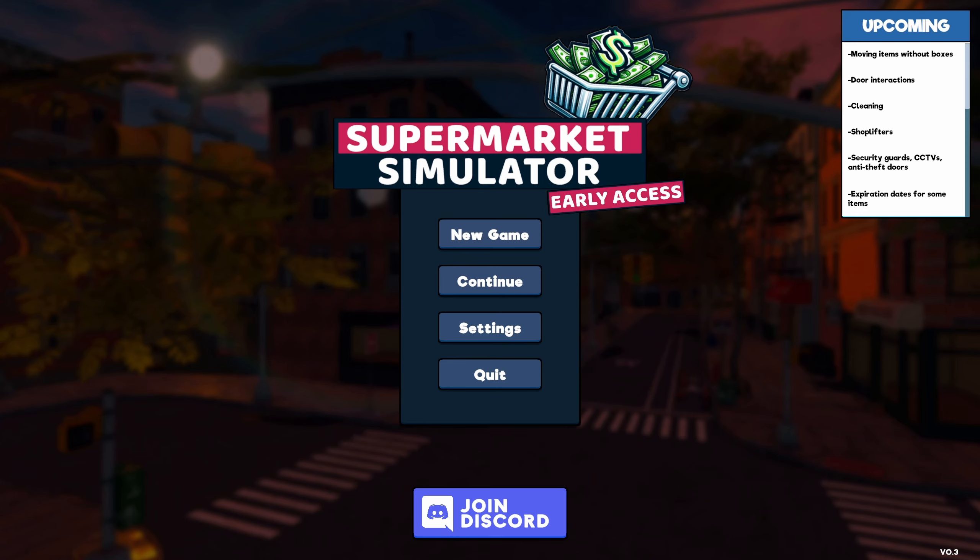From what I can see, it's added ordering products via tablet. From the image it looks like one of those pricing guns. Apparently you have a tablet now and you can scan and order products from there — this is actually fairly great. Also added: customers asking for help at self-checkout. That's kind of a nerf to self-checkout, but I like it.